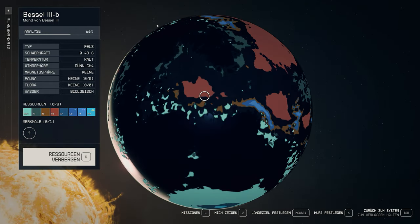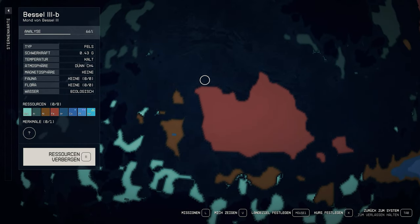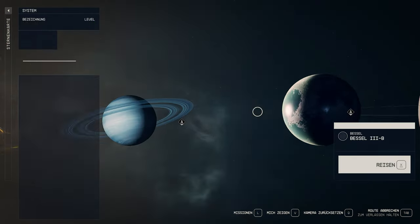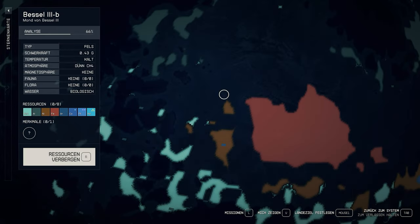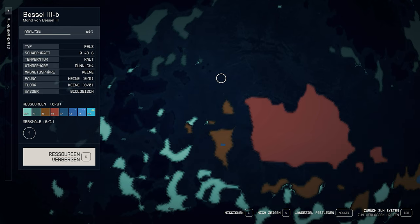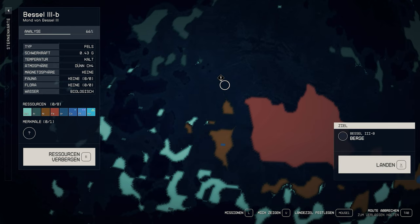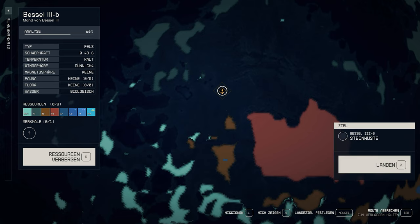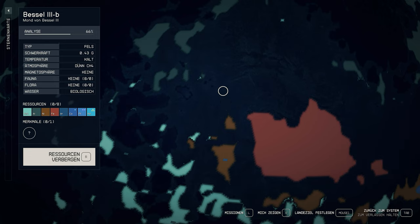For the perfect outpost we can't just build anywhere — we need the perfect spot, and there is exactly one place. You will find a striking area relatively quickly, but the exact location is a bit more difficult to find. It is all the more important to save beforehand, because we cannot reset the point once we have a landing point. In this area we have to hit a mountain range directly next to a stone desert and below a hill field.